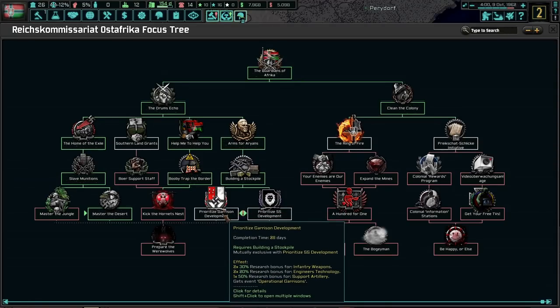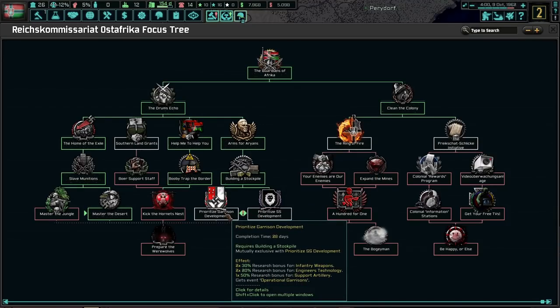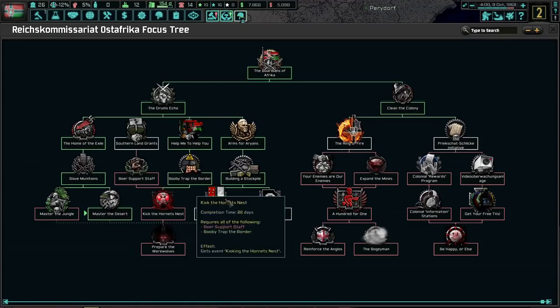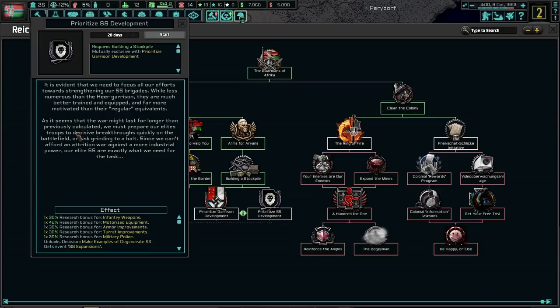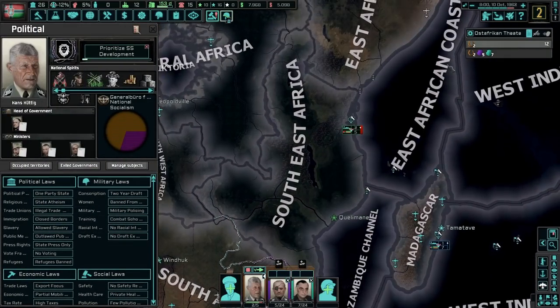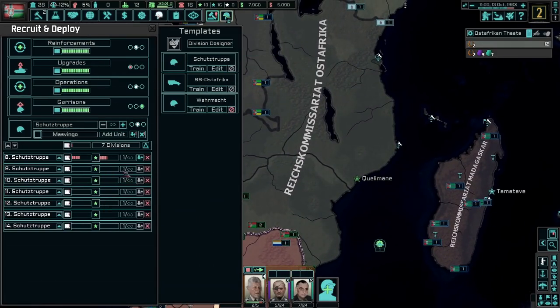I just don't know which one I want. Let's see — 2-2-1, or 1-1-1-1-1-1. Military police, turret, armor, infantry stuff — I kind of prefer the engineer stuff. We did go with the right side, so maybe we'll go with prioritize SS development. I want to go with that one, just because we went through the right side. It is evident that we need to focus all our efforts towards strengthening our SS brigades — while less numerous than our regular garrison, they are much better trained, equipped, and far more motivated. As it seems the war might last longer than previously calculated, we must prepare our elite troops for decisive breakthroughs on the battlefield, since we can't afford a war of attrition against a more industrial power.